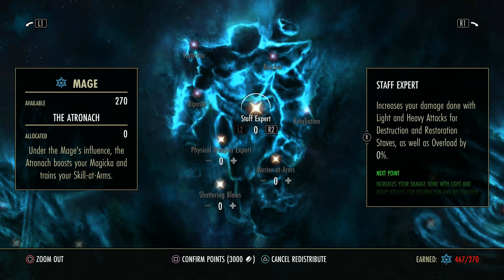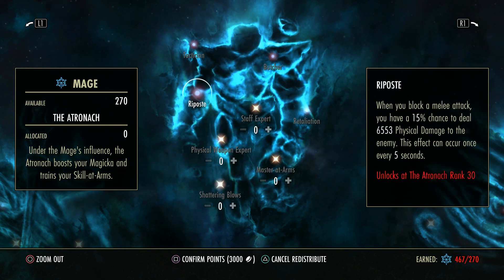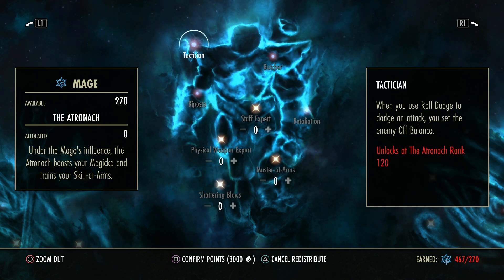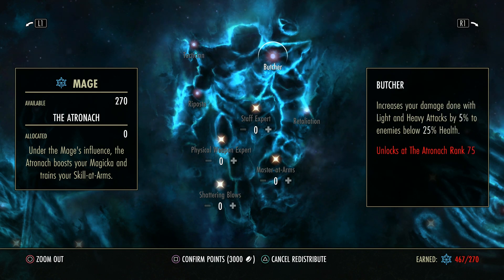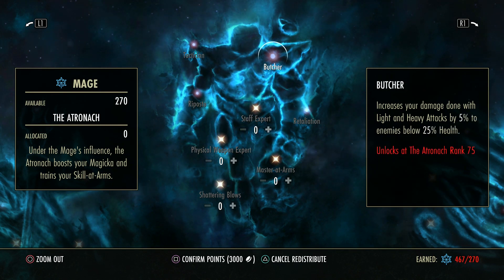The passives you get from here are also very helpful. When you block a heavy attack, your next light attack used within 7 seconds deals 30% more damage. When you block a melee attack, you have a 15% chance to deal 6,553 physical damage to the enemy, and this can happen once every 5 seconds. When you use a dodge roll, you set the enemy off balance — off balance is explained in the status effects video. And this increases the damage done with light and heavy attacks by 5% to enemies below 25% health — this is a passive execute.